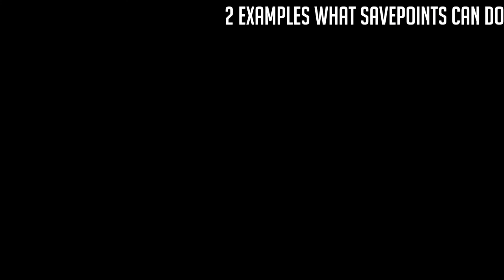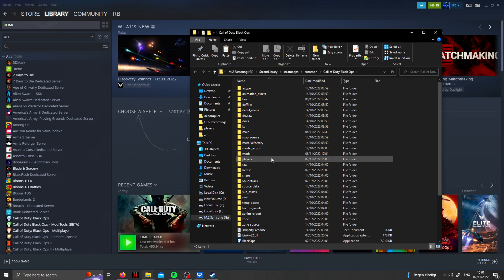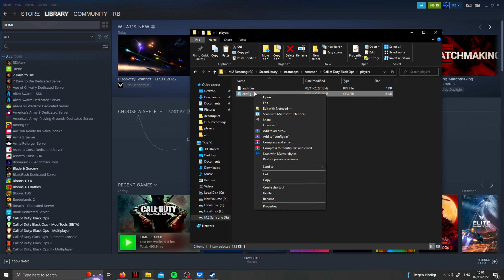This is only for practicing. What you want to do is open up Steam, right-click on Call of Duty Black Ops, go to Manage, then Local Files. Once you're there, click on your Players folder. I suggest you make a copy of your config somewhere, like put it on your desktop, so at any point you want to go back, you can.